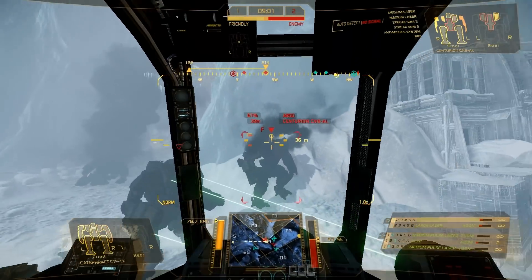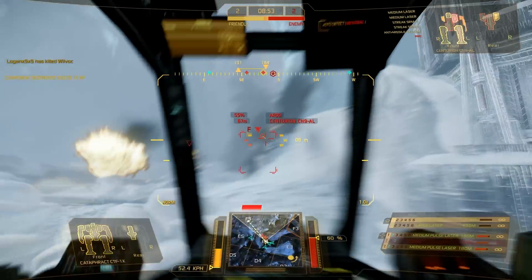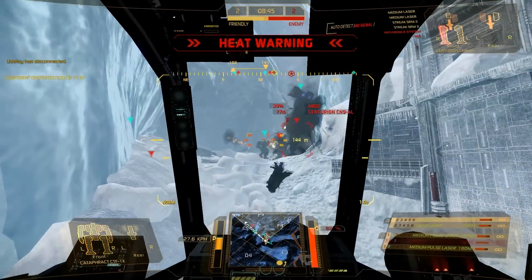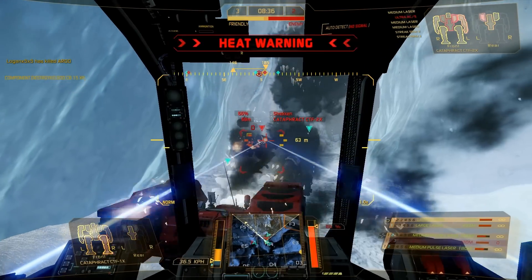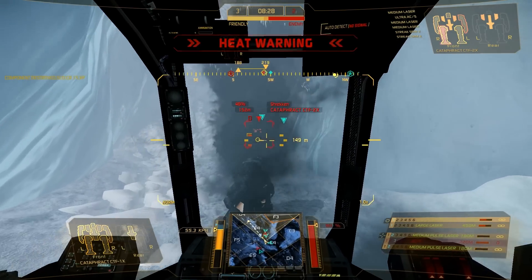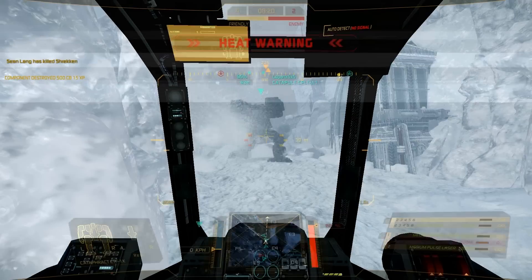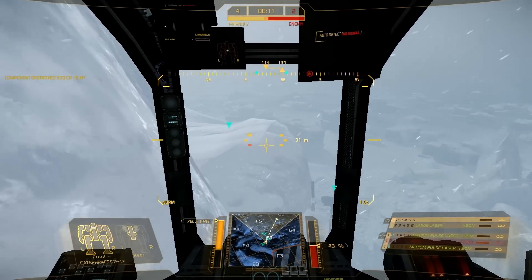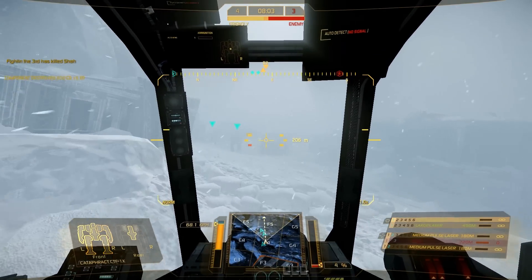Foxtrot is shut down. Echo's down. Copy that. After Foxtrot, next target is Cataphract. Switch to Delta. Watch friendly fire — watch friendly fire. Strategic shutdown. Let's swing around left — we've got a few enemies over left. I didn't make it over that. I know in a light mech you can hop over that, or with jump jets.